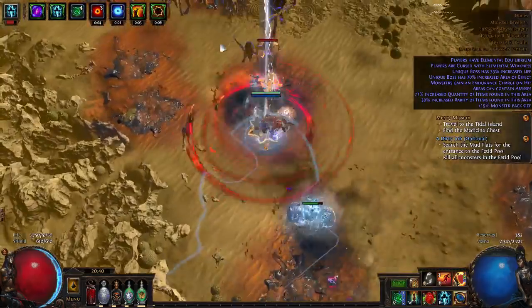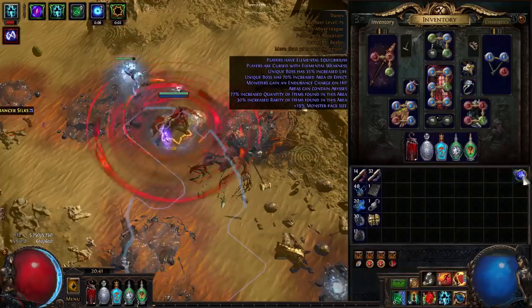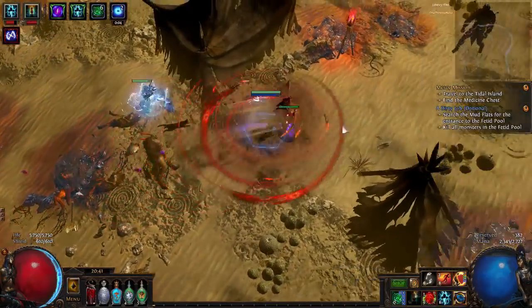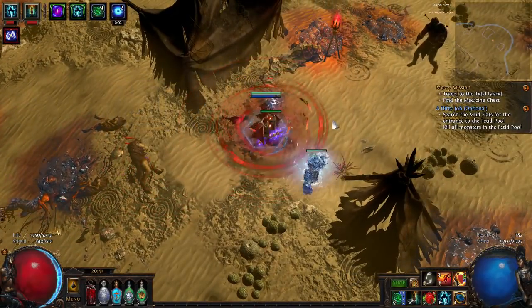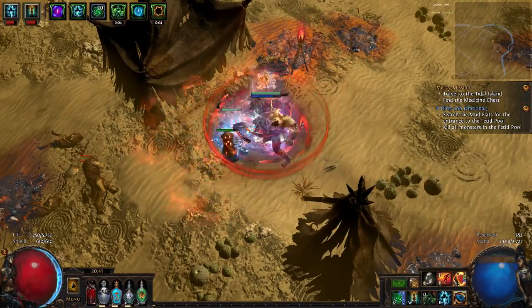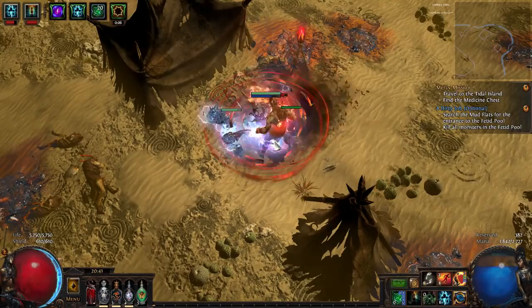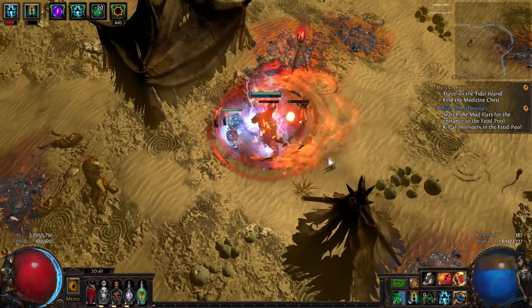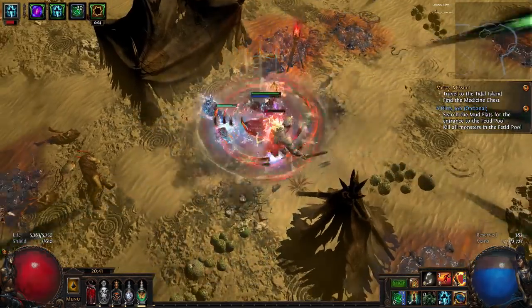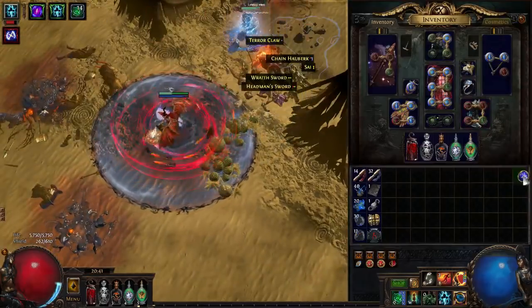It's pretty tanky — good HP pool thanks to Mind Over Matter and being able to get a lot of extra mana nodes from some flask nodes. The boss damage is pretty good; could be a bit better, but it's enough to kill map bosses even in a tanky map like this. He's going to pull his sword out but that's fine.